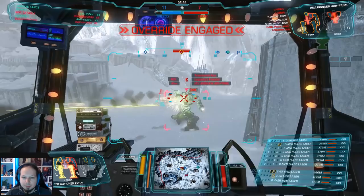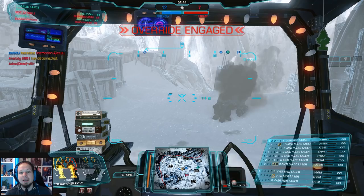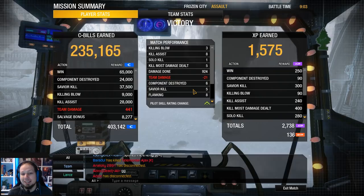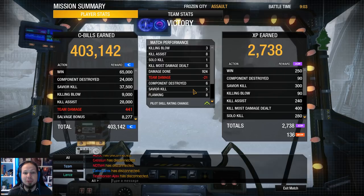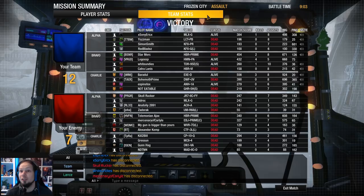Now that worked out. To be honest it was a very cold match — the enemy came in one by one and we weren't under heavy pressure, which means we could make use of our heat very well. We could take some cooldown periods and go in after being at zero heat again. We got three kills, eight assists, five kill most damage dealt, 924 damage, six components destroyed. Thank you enemy team — you came in one by one and that wasn't a good idea. First game over, let's go to the next round.